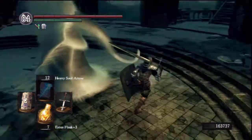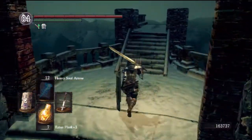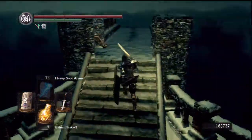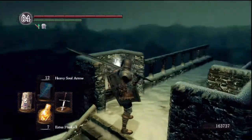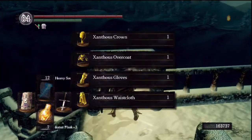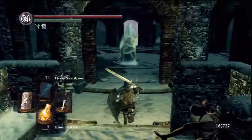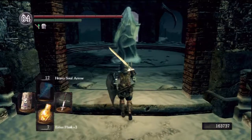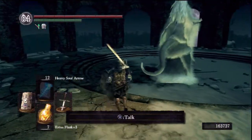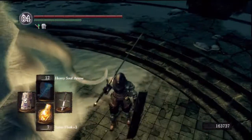You can actually just leave her if you want — you can run up here and fall off this ledge and you will be returned to Anor Londo. And here's the Santos set, the Jeremiah set, but I'm not gonna leave — I want her tail.